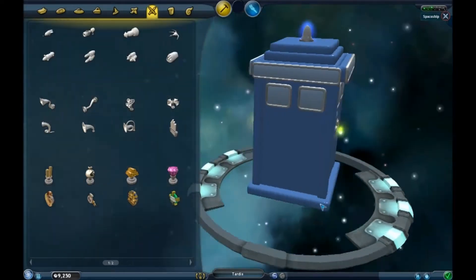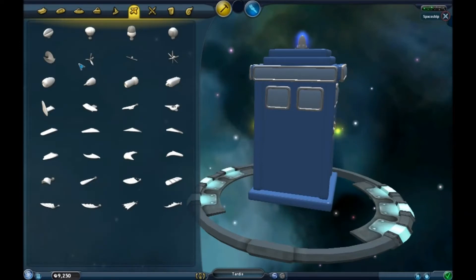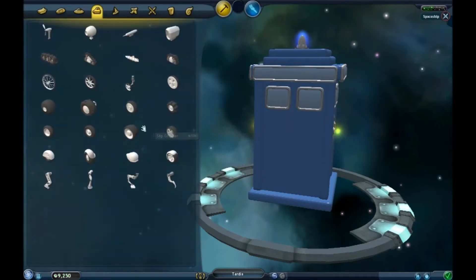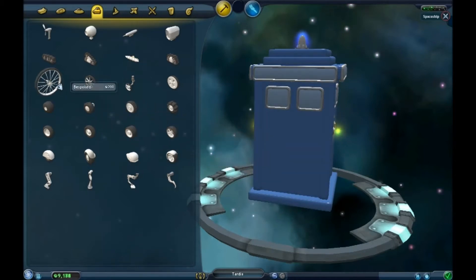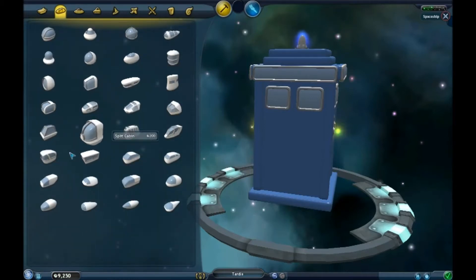I've put together a real basic TARDIS, I guess. There are much better ones out there, I'm sure. But you have really so many options with the space editor — everything from riverboat wheels, sails, you could have from steampunk to a flying bicycle if you wanted. Really, your imagination is the limit when it comes to what you can do.